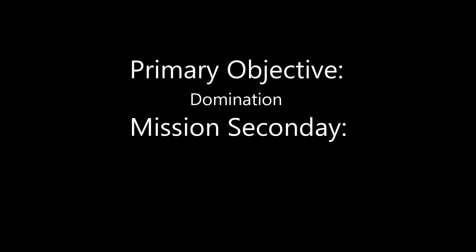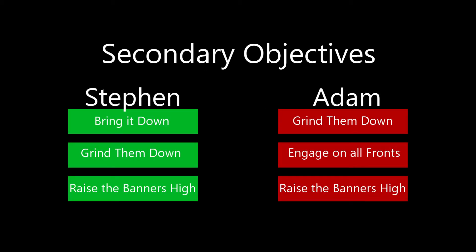For the secondary objective, we have Overrun, allowing a player to score either 2, 3, or 5 victory points during their command phase if they hold 1, 2, or 3 of the objectives in their opponent's half of the board. Steven has chosen Bring It Down, Grind Them Down, and Raise the Banners High. Adam has chosen Grind Them Down, Engage on All Fronts, and Raise the Banners High.